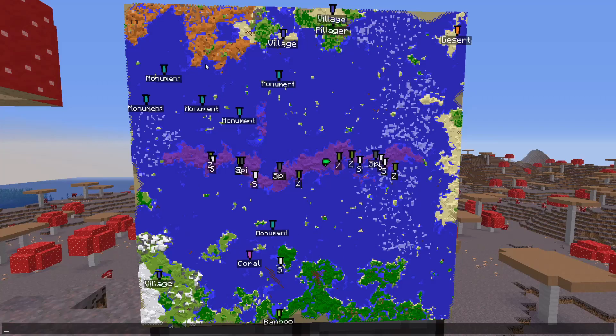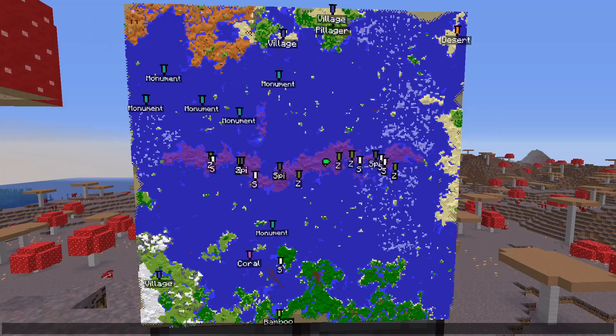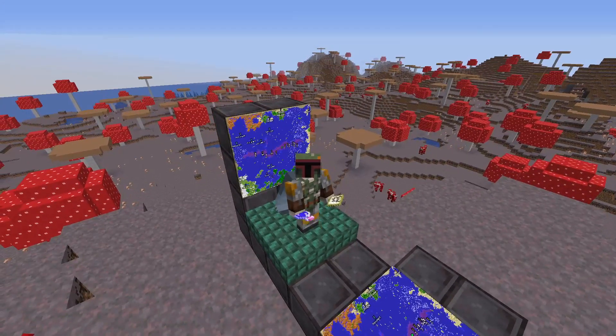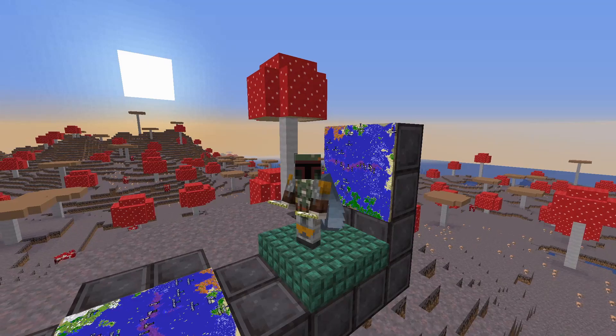You can see the orange color of the mesa in the upper left-hand corner to the northwest, and then desert straight east. The map is full of monuments, and all of these banners are spawner locations — I have the coordinates written down in a book in my inventory. I'll share all this information with you and show you some great base-building locations besides just on the mushroom island.